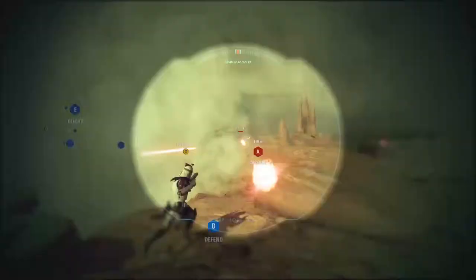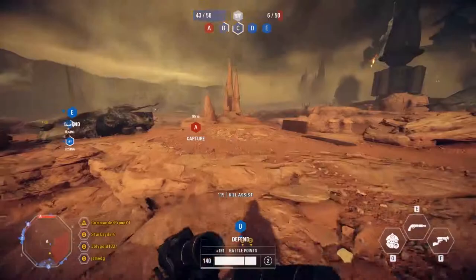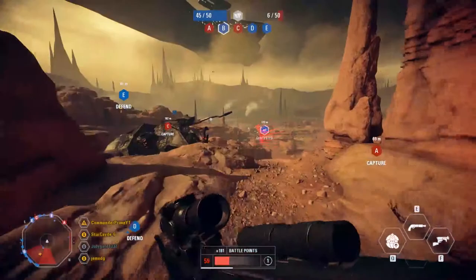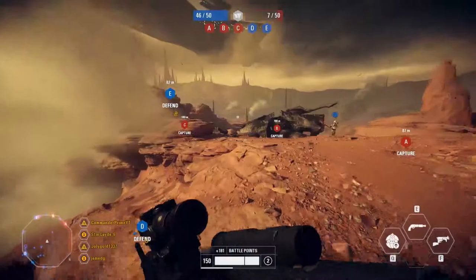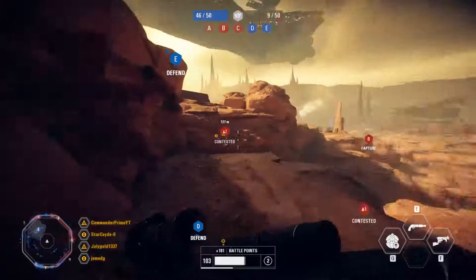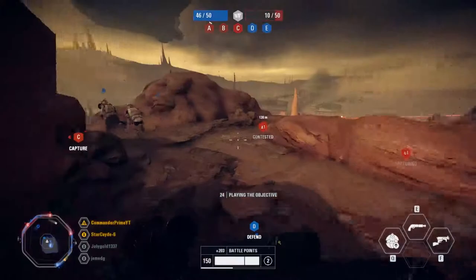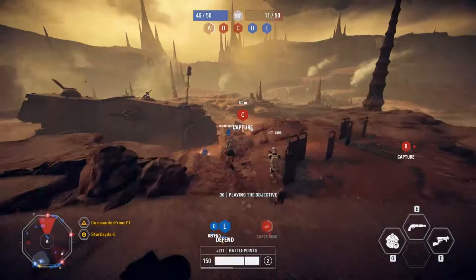That isn't necessarily a problem because it just means that with 32 versus 32 — yes, there are AIs — you're never more than a couple of meters away from an enemy, which gives you that Clone Wars immersion. With Galactic Assault, the maps are so big and it's only 20 versus 20 that you could walk around for 10 minutes and not come across a single enemy soldier. But here, because the map is smaller, it's like having 25 versus 25 on blast, which makes things much more action-packed. That's what it's like in Capital Supremacy on the first phase and even on the second phase.